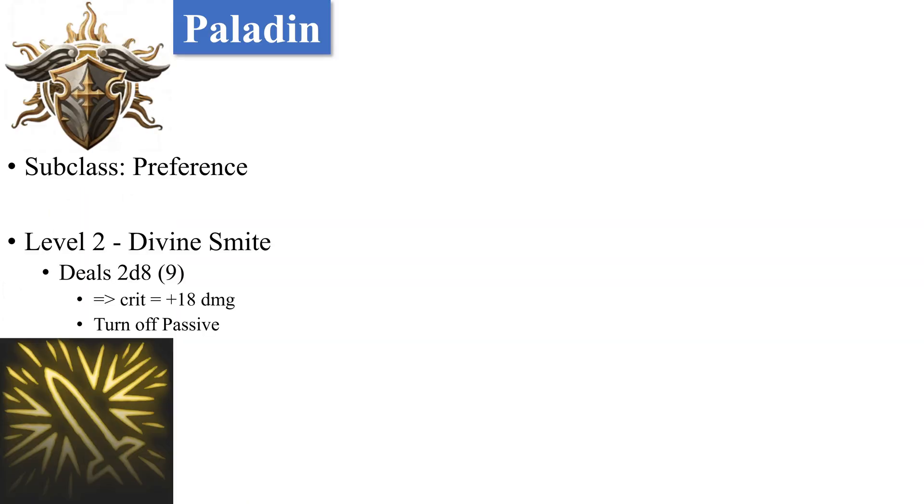Your subclass is your preference. At level 2, you gain Divine Smite, which deals 2d8 damage — on average that's 9 — and when you crit, it deals double damage, going up to 18 damage. If you go into the passive tab, you're able to turn off the Divine Smite automatic usage so it will ask to use it, meaning you can only use it when you crit. This saves you expending spell slots when you don't have to.